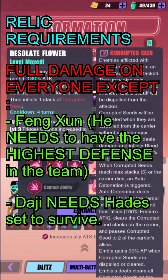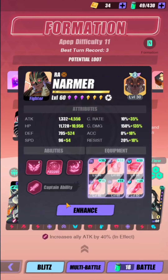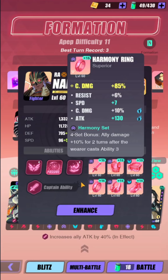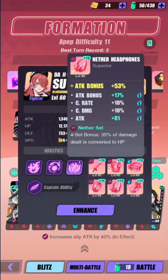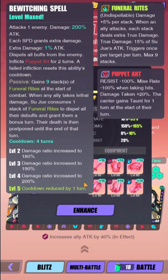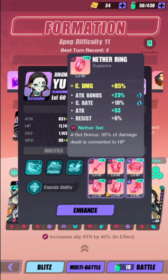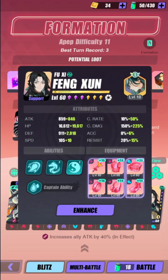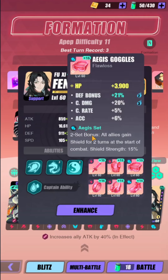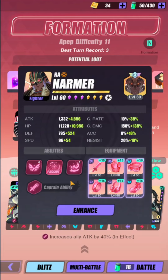Narmer is on the Harmony set — you could also run Donar there. He just needs enough damage to one-shot the first two waves. Daji is on the Nether set because she is the only one who can die — everyone else is protected by her Funeral Rites passive. Jingwei can use any set; just make sure she has less defense than Feng Shun and a little accuracy to land the crit buff. Feng Shun should have maximum damage and the highest defense, plus a G-set to give Narmer one buff and reset his S3.